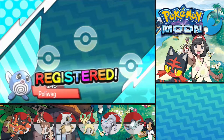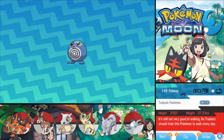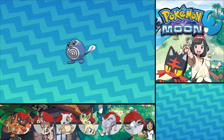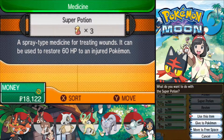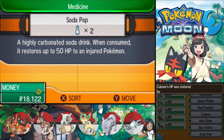There's now my Poliwag, but like I said we won't really use it — but it's nice to have one, so why not. Its Pokedex entry says it's not very good at walking and its trainer should train it to walk every day. That's a weird Pokedex entry. Let's use a Soda Pop on Cubone.